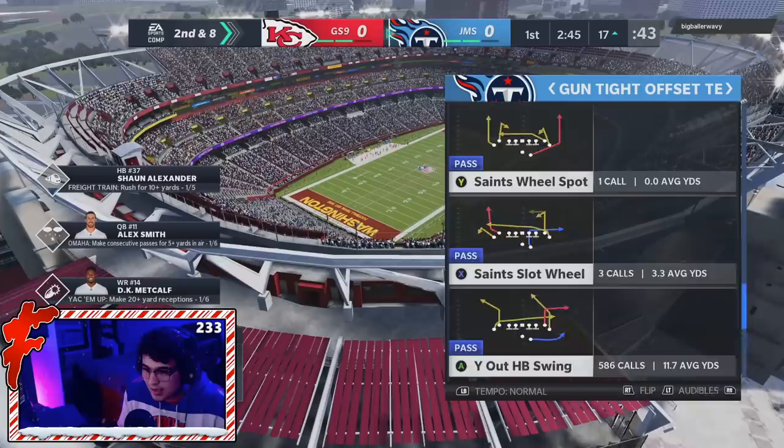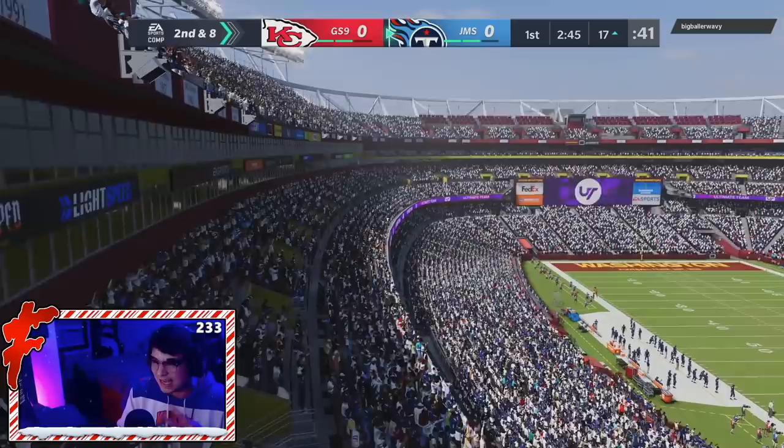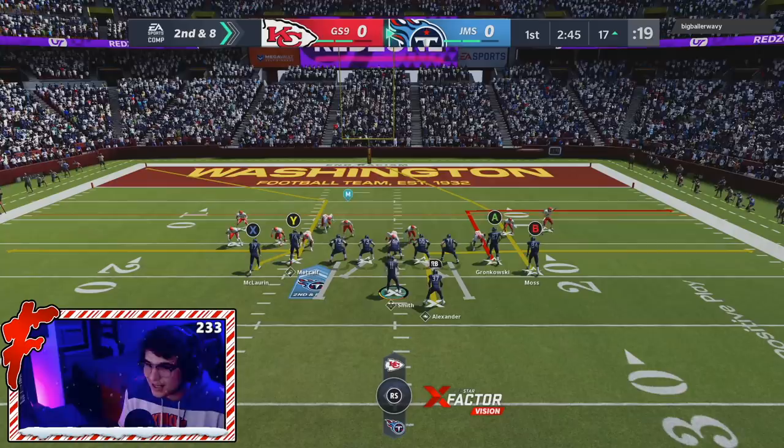All these quarterbacks that came out today have their flaws. Ryan Tannehill cannot get gunslinger. Tom Brady can't get gunslinger. Philip Rivers can't get gunslinger once again. Alex Smith can't get gunslinger, can't get high round master, and also has 68 stamina. All the QBs that dropped today all have their own issues. I know a lot of you guys are saying Ryan Tannehill is a cool card, but he doesn't look that great — he's going to be a set feet hot route.